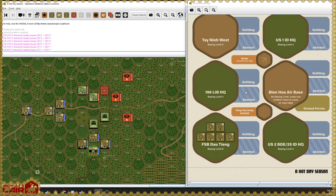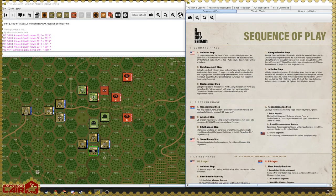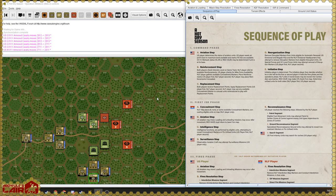We go to the reinforcement step — none at this time. You can also check for MIKE Force availability if that's in the scenario, but it's not here. I gather my available concealment markers from the game turn track — there are three of them. I'll place them on the map and put them in my cubby hole for NLF stuff to be placed later.